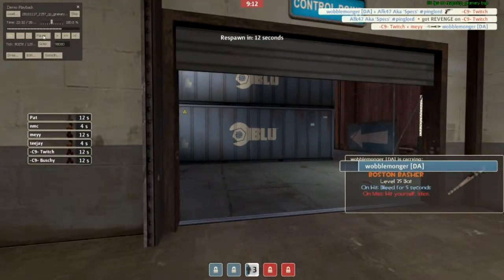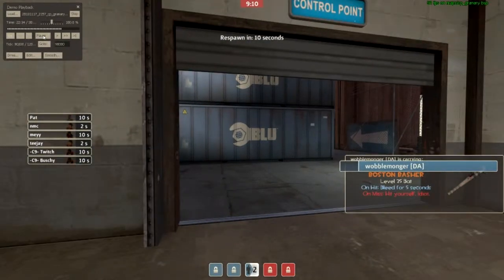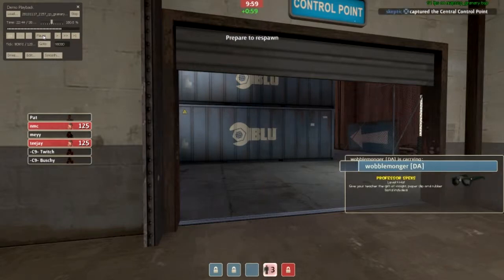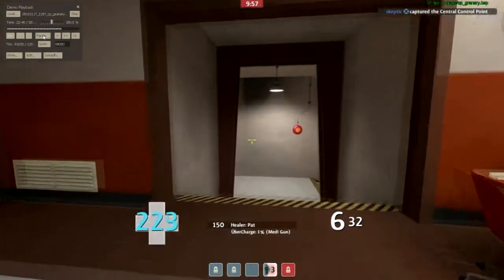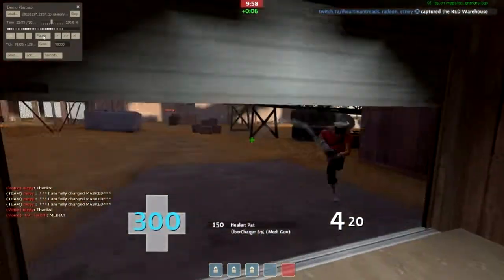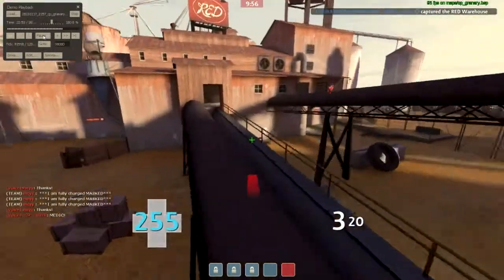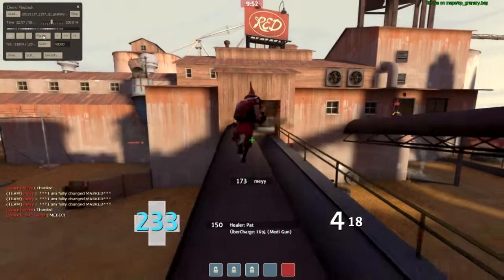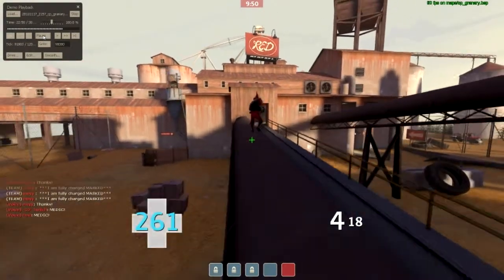I want to talk about how to defend last uber versus non-uber using a strategy referred to as kiting the uber. It's a pretty difficult strategy to execute properly and it doesn't necessarily work too well on all maps, which is why you don't really see it much in lower level divisions. Essentially, when the enemy team pushes in through a less than favorable spot or through a spot you can exploit, you can defend uber versus non-uber by kiting to the opposite side of the last point.